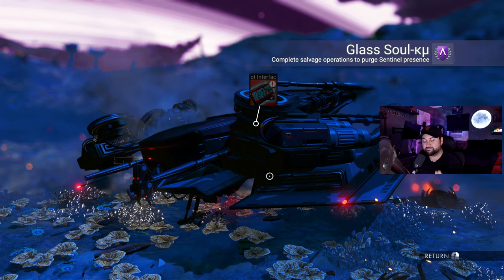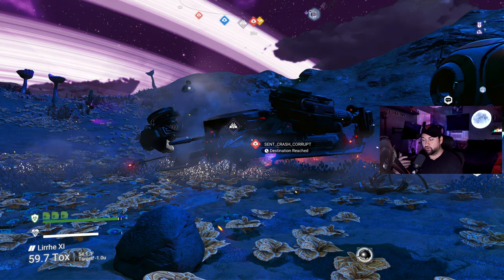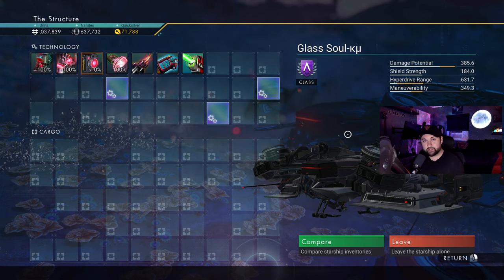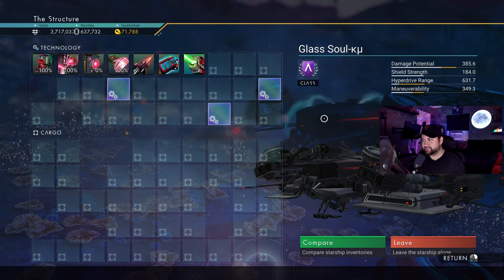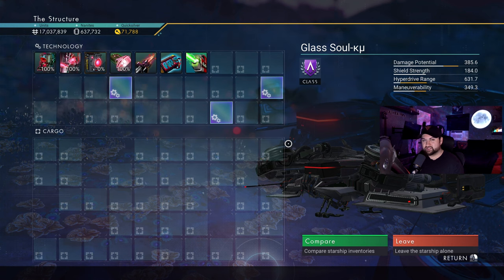You can upgrade it to S class via the space station, or you can come to this planet and find an S class yourself — though I'm assuming that's going to be pretty hard and take a while. This is my ship; if you want to grab it, this is the place to get it. Hopefully you enjoy it. I'm sorry I couldn't provide an S class, but nobody has found one, so an A class will do — all you have to do is upgrade it one more tier and it'll be an S class.